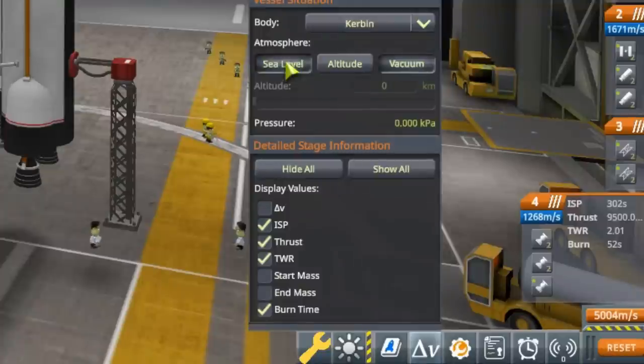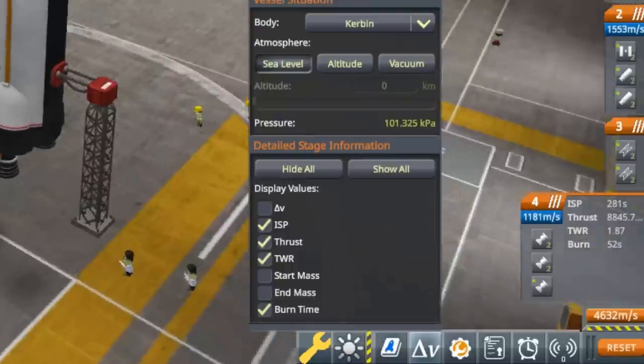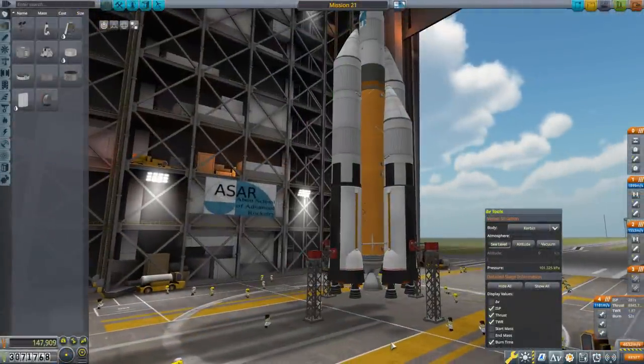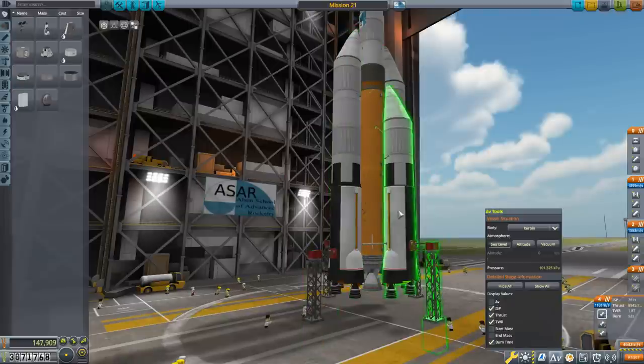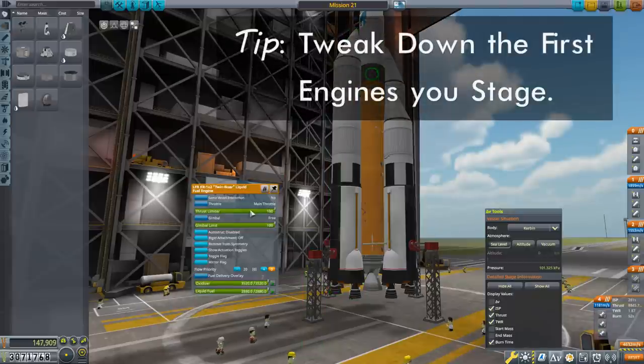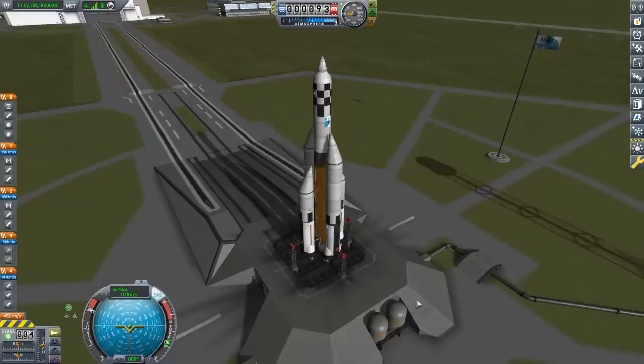Now I need to adjust the launch thrust-to-weight ratio. Switching to sea level, the current launch thrust-to-weight is 1.87 — too high. With five engines all firing at launch, I don't want to mess with the side boosters I've already configured, nor the core. I'll just turn down the thrust on the outermost boosters — the first ones we're going to lose — until I see a launch thrust-to-weight around 1.33. And with that, this thing is ready to go.